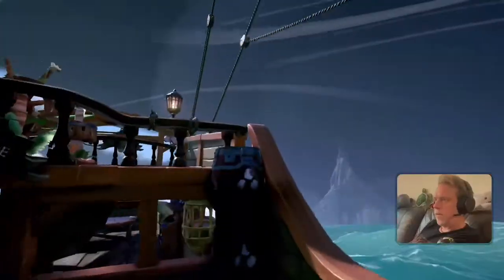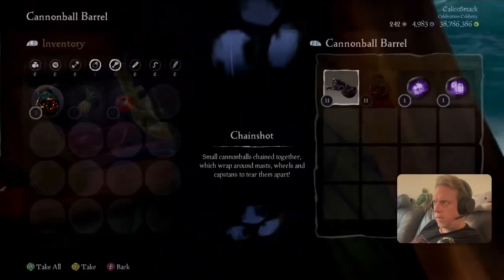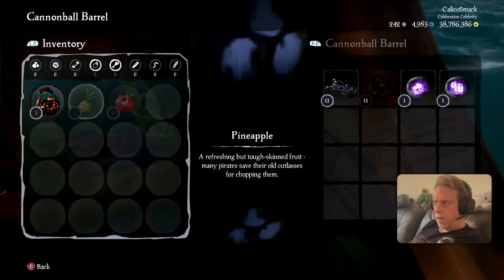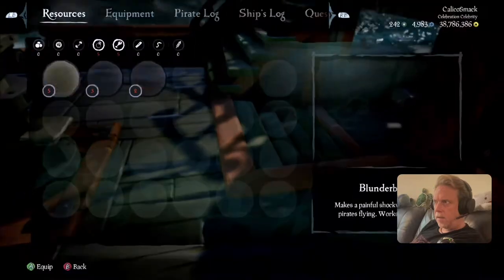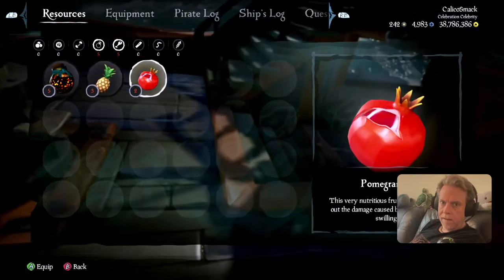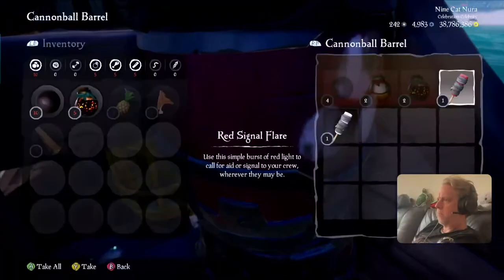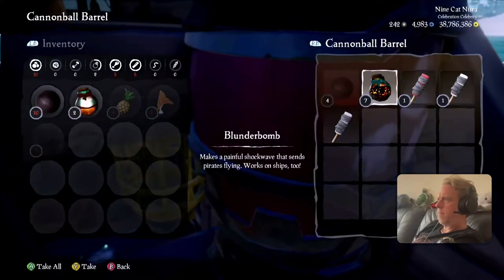Whenever you're tucking, you're probably going to be away from your own ship, so you won't need wood, cannonballs, or chainshot. Keep room in your pockets to steal those from other crews. Bring your five best pieces of food and five blunder bombs in case you need to engage in combat. If you end up needing to fire cannons or set a ship on fire, you can probably find ammo in the barrels of that ship.